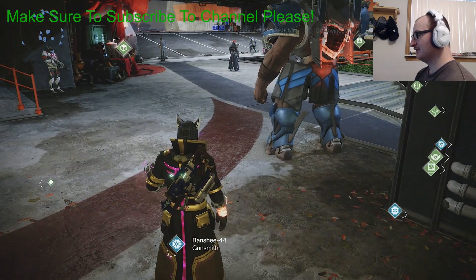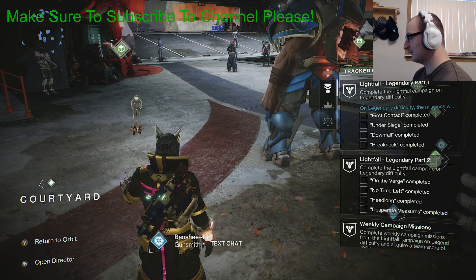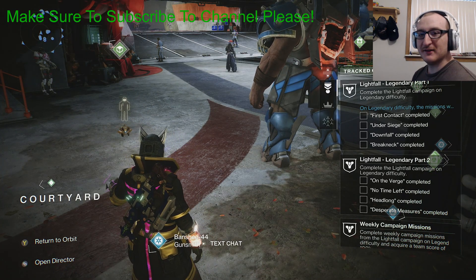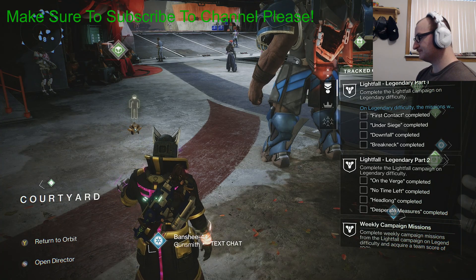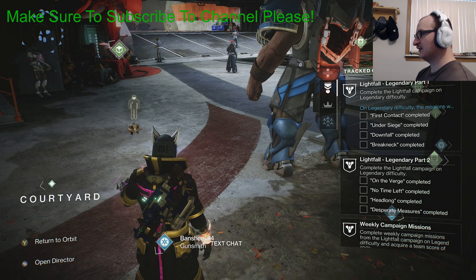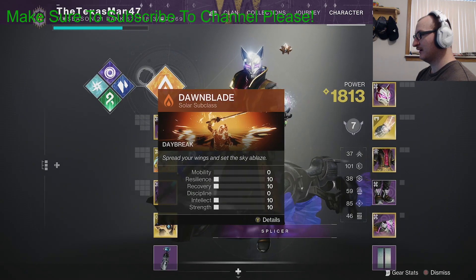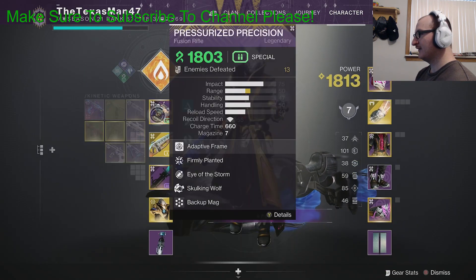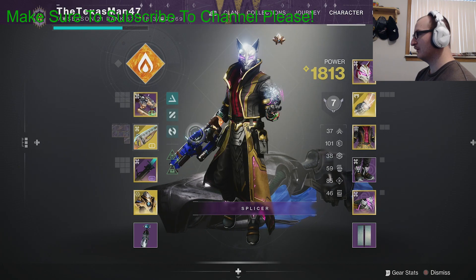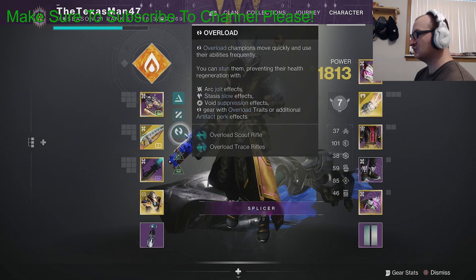The first step of the quest is that you're going to need to kill targets rapidly with auto rifles and defeat targets with arc final blows. The arc final blows can be from abilities or from supers. I would recommend you just equip whatever arc subclass you have — I'm a Warlock main so I'll be running my Stormcaller. You don't necessarily have to run the Centrifuse weapon itself; you can use other weapons that deal arc damage.